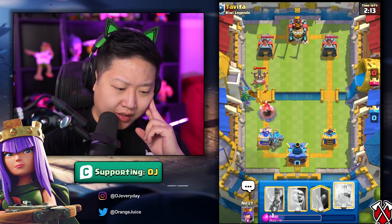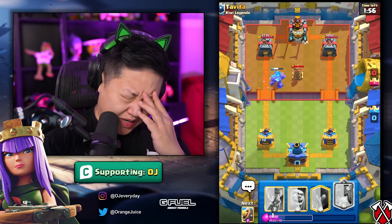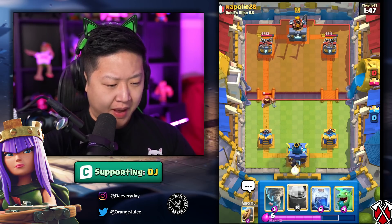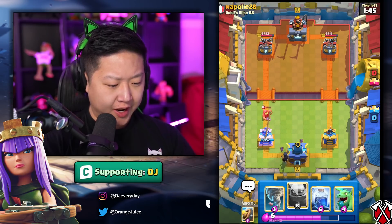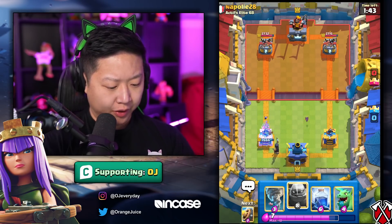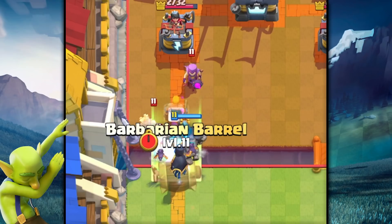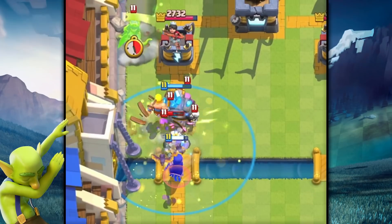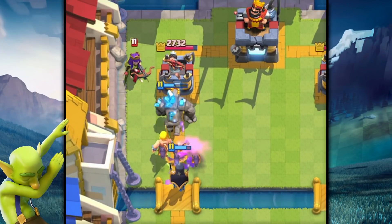Expo connects — Expo Archer Queen this game. He's got Tesla, of course he does. They got lucky in the beginning. I'm actually gonna do a Mother Witch in the back since the Fisherman's out of rotation. Now I'm gonna put a Golem in front of the Night Witch.